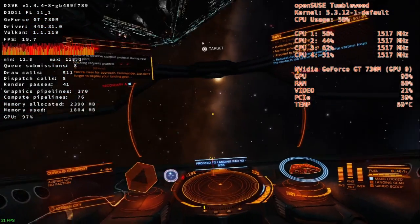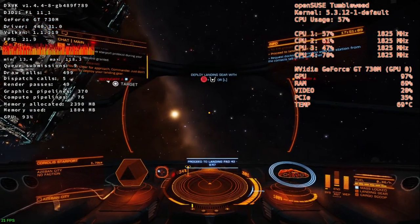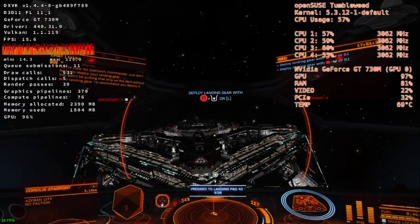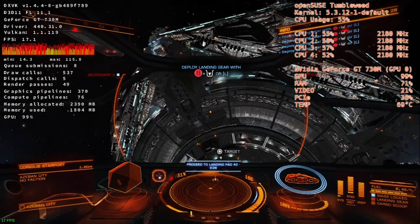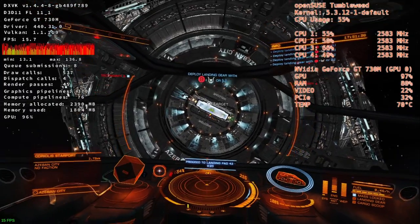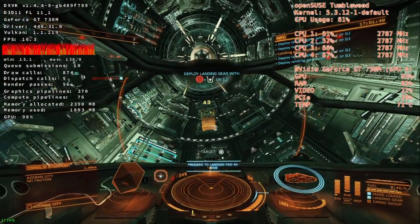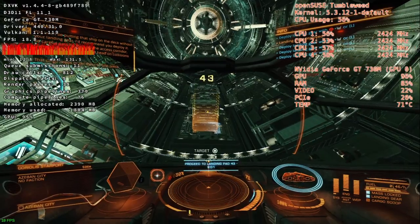You're clear for approach, Commander. Just don't forget to deploy your landing gear. You won't be putting that ship on the deck without your landing gear — I'd recommend you deploy it. Landing gear deployed. Be careful passing through the access corridor, Commander, and try to avoid head-on collisions with exiting ships. That cargo needs to get there in one piece.